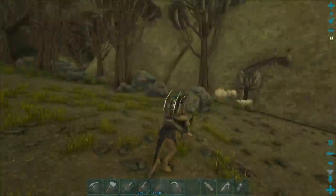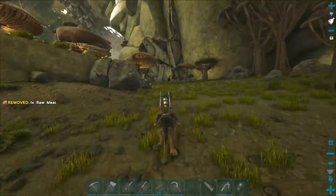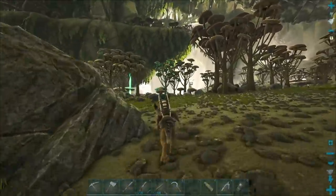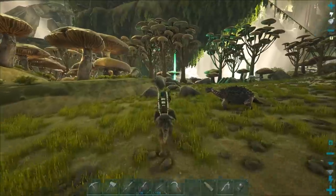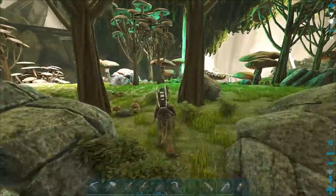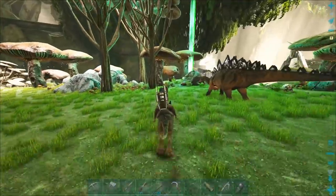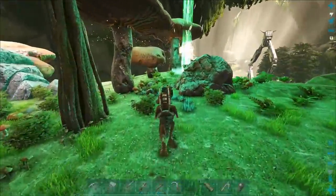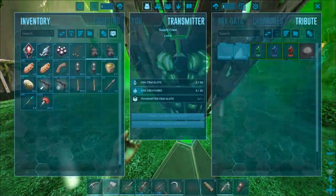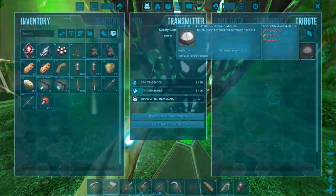I probably won't need to do a massive breeding project to use the megalosaurus down below in the rock drake area. They are actually one of the best creatures to get rock drake eggs with, and you guys will see that eventually when we go down there.